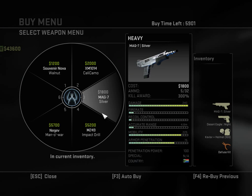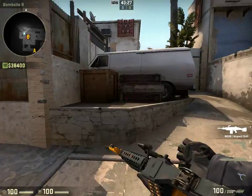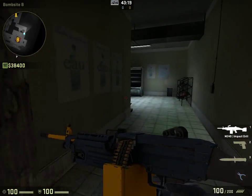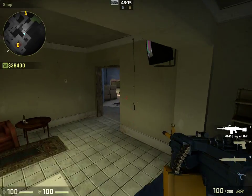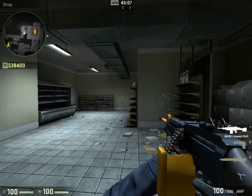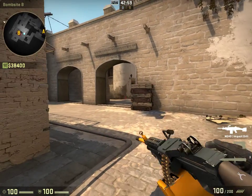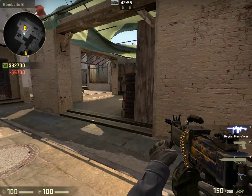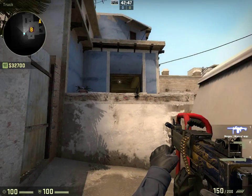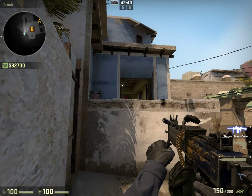Getting onto the heavy machine guns — if you see someone bringing one of these out, you're probably getting beaten really badly, or it's the last round of the half and they're just spending their money. The M249 for the price is a kind of terrible gun. It has a decent rate of fire but its kickback is terrible. If you're going to spend that much money on a heavy machine gun, you should just get the Negev instead, because it carries more ammo, has a faster rate of fire, and just completely decimates people. Spend the extra $500 and get the Negev, because you're probably just messing around anyway.